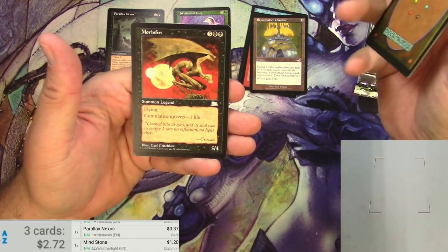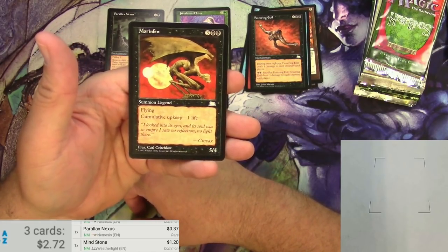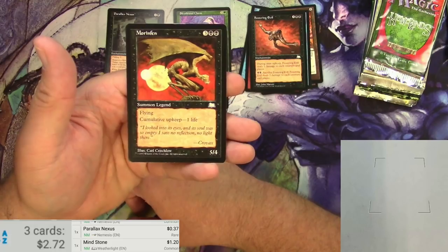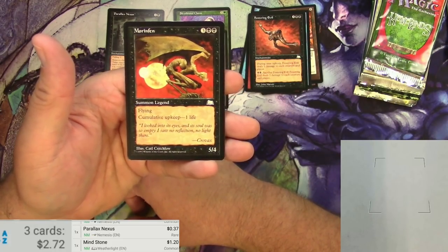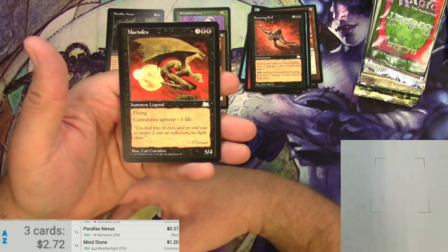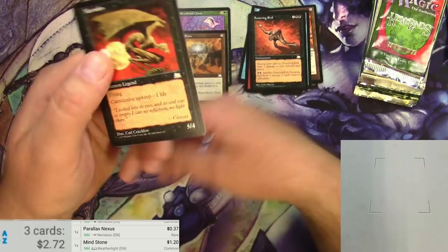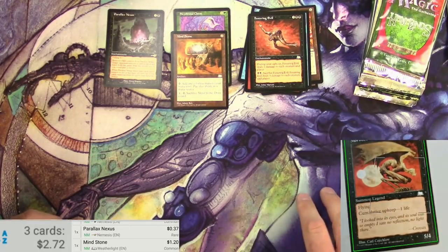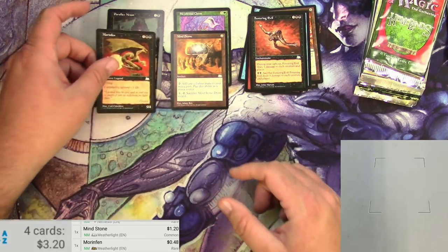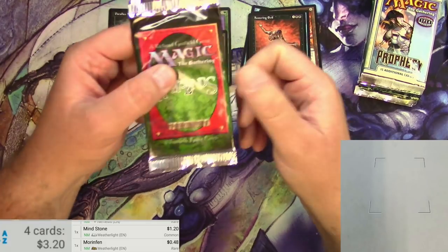And a Morinfen Legend. For five, it's a 5/4 flying with a cumulative upkeep of one life — so every turn you have to pay an extra one life. Turn two that this is out, you pay two life; turn three, you pay three life. That's another one that's probably not gonna be worth much — 48 cents. I think that might even be a reserve list card. You can reserve it back to the pile.